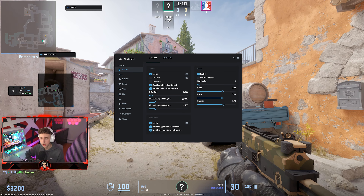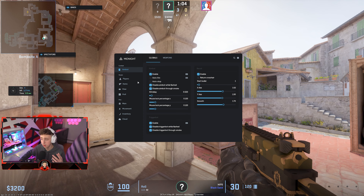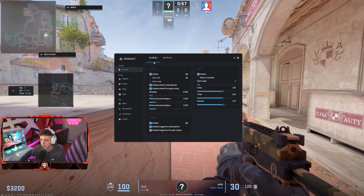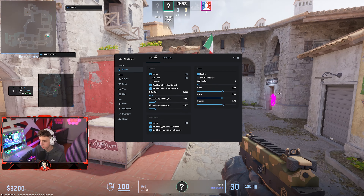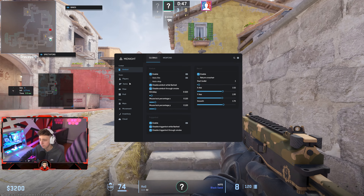I'm using Midnight in today's video to show off its capabilities. It is a legit cheat and is probably one of the best on the market right now. You have your aimbot here for aim assistance. The global tab is where you can customize it for every single weapon, or you can select a specific weapon to customize with aimbot.